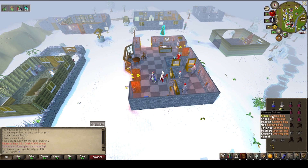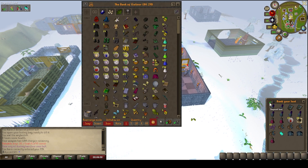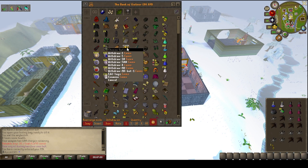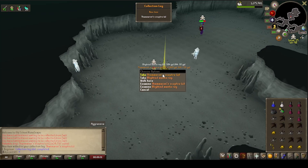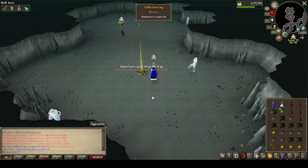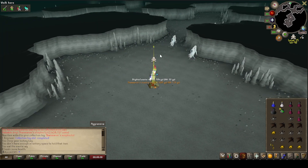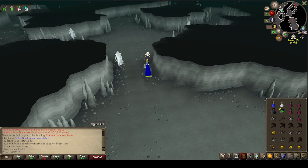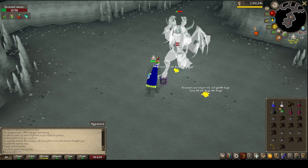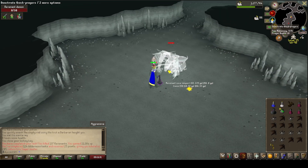Got ourselves a lovely Revs task to finish off. We just finished a little trip and we got 26 remaining, and we got a Laranski as well so the loot's not looking too bad. And there it is — the Thammaron's Sceptre! We've just got a lovely new unlock for the account. I just randomly logged in and this guy was killing them and we managed to snipe a Thammaron's Sceptre out of it. So that's absolutely lovely.